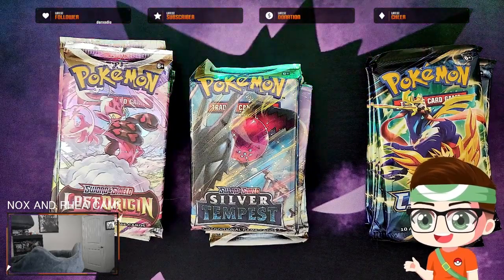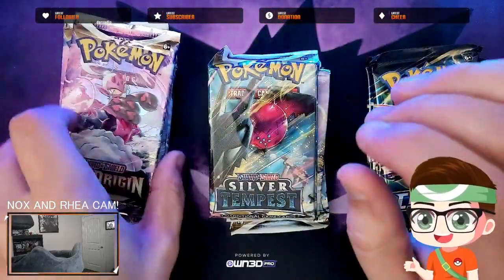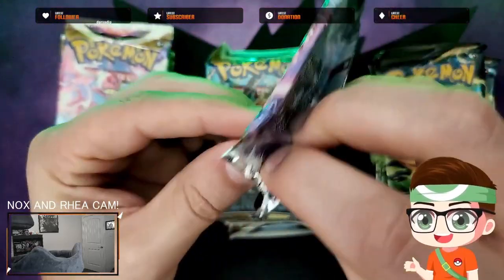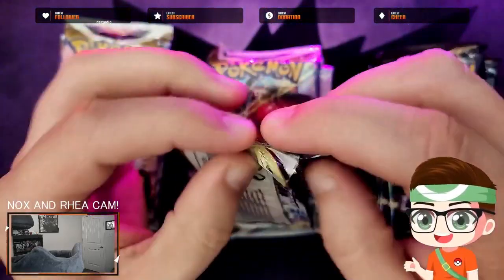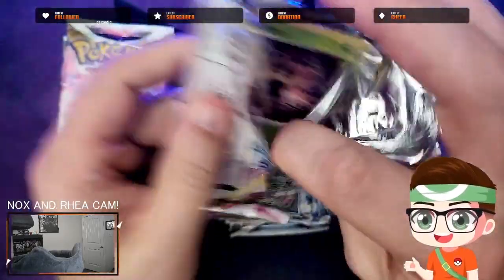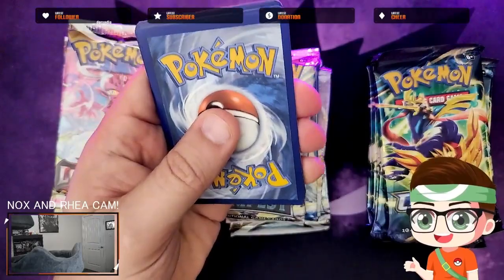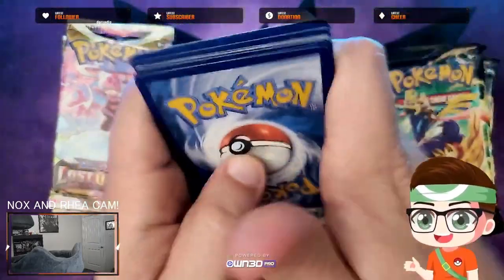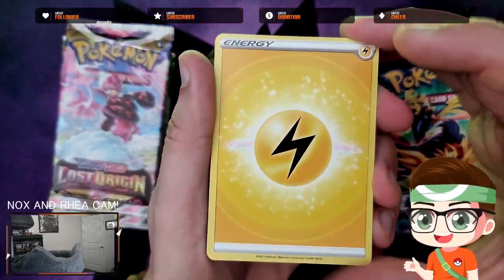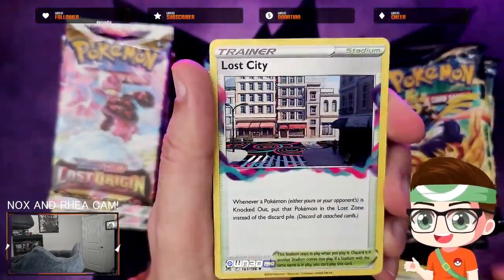Nox is in the room right now, just chilling on the floor — he'll probably get up here in a little bit. Let's go ahead and break into it and see what we get today. We're going in release order just like last time: Lost Origin, followed by Silver Tempest. We can also get the Giratinas from Lost Origin and Crown Zenith, but the main focus is the Trainer Galleries. We're getting back into the swing of having kids in school again — my wife and I both work in education, so we've got to get ready for that.